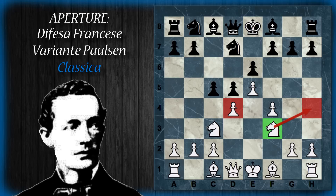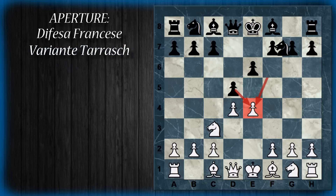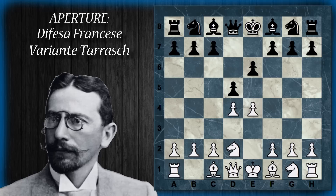Il bianco ha un centro molto più forte perché, in più rispetto al normale, ha la spinta in F4, mentre il nero ha praticamente perso un tempo con il cavallo. Andiamo a vedere la variante Tarrasch che, a occhio e croce, sembra molto simile alla Paulsen perché, comunque, questo cavallo sta difendendo il pedone E4. Tuttavia questa posizione del cavallo è molto più passiva, è meno sviluppato, più arretrato alla seconda traversa rispetto alla terza, e inoltre ostacola lo sviluppo dell'alfiere Camposcuro.